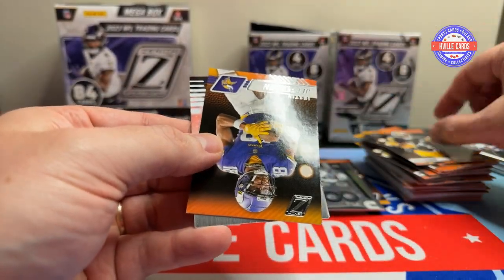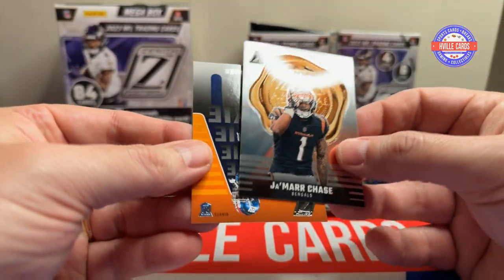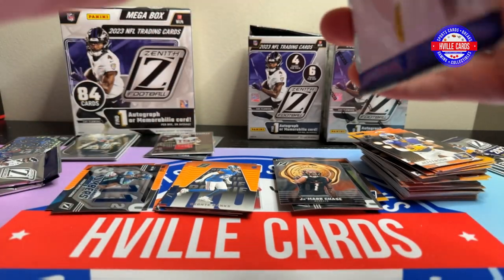First blaster, first pack: George Pickens, Jay Jeudy, Jamar Chase on the Zeal of Approval, and a Deontay Banks rookie. These packs do go fast.